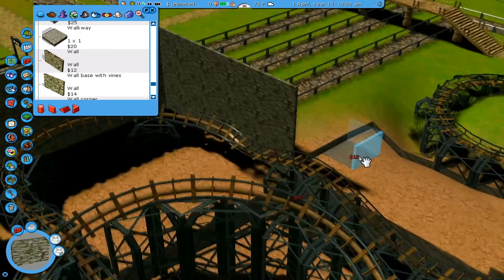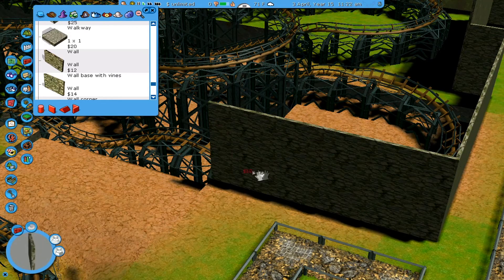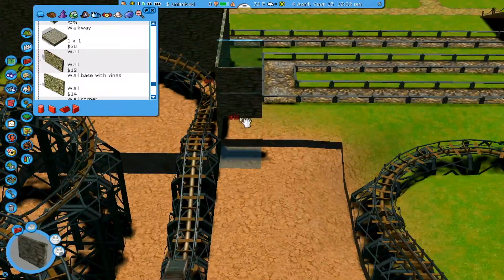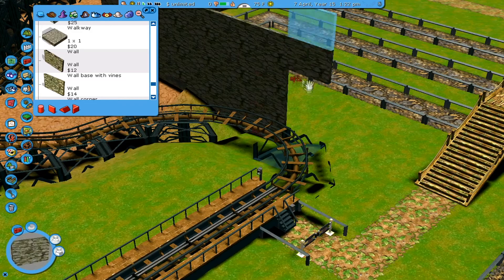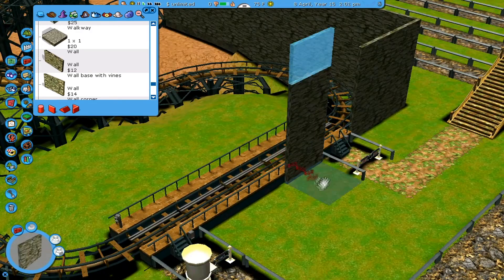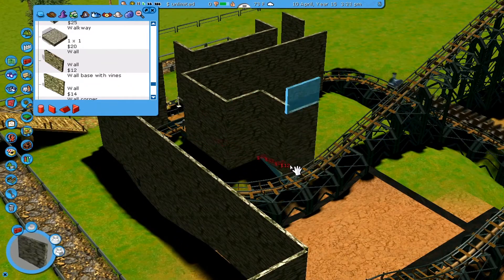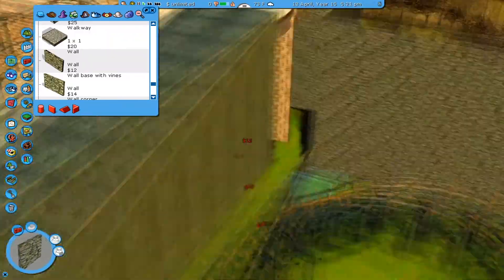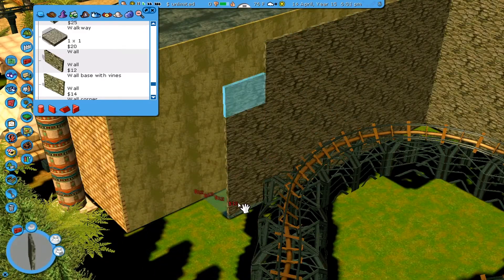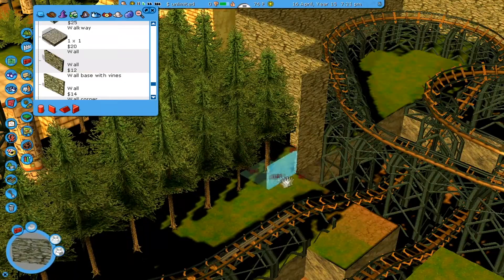Some parts of the building will be lower than others because naturally some parts of the actual ride itself are lower than others. Like that helix you can see there - that's a lot lower, so that area will naturally have a much lower roof. I'm thinking that as you come out of the station and up the lift hill, that's probably going to be an outdoor area. And then when you get to the top of the lift hill you'll go straight inside. If you imagine if this was a real ride, having that outdoor bit going up the lift hill gives you a sense of how tall the ride actually is, and then you're plunging into darkness after that.